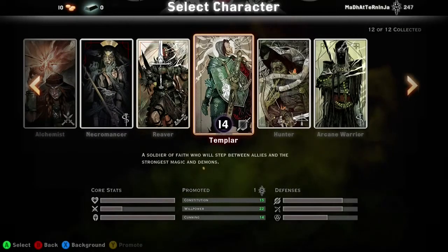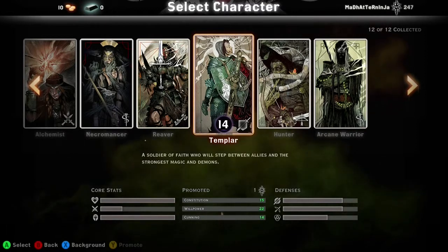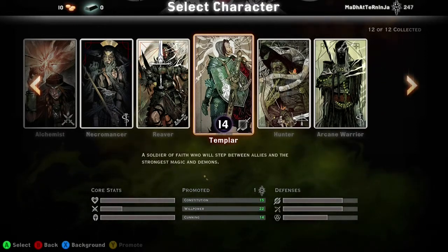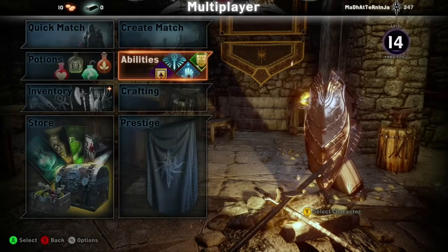Hey guys, it's MadHatNinja with a Dragon Age Inquisition multiplayer build for the Templar. This build uses the Divine Tree to quickly clear the battlefield. The combo — Wrath of Heaven, then Spell Purge — allows you to easily clear trash throughout the run.